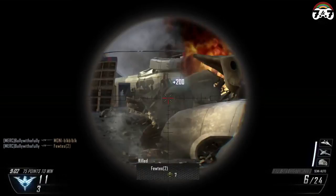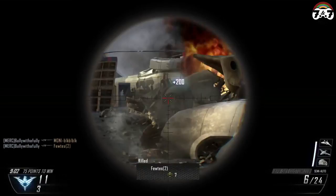Grenades are your typical explosive and usually come in standard and sticky variations. These are pretty self-explanatory so we won't go too deep into this. Your standard grenade has a 3.5 second timer before it explodes, so timing is important when throwing. Also, standard grenades have a bounce to them, so aim right.